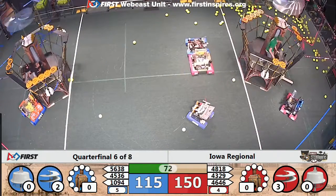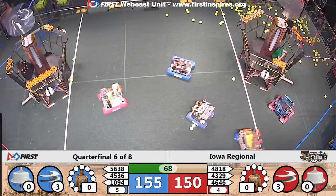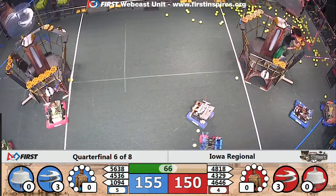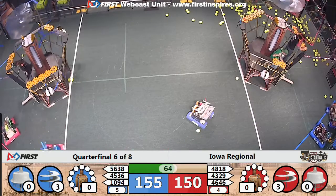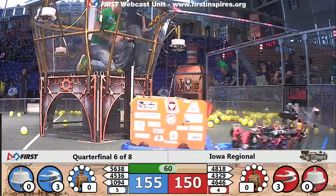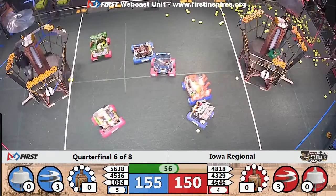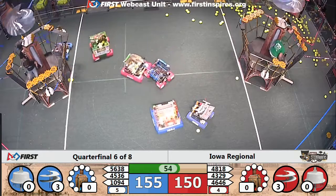There it is — 40 more points for the Blue Alliance just as the Red Alliance does the same. Still a five-point margin. Two more gears go up for the Red Alliance. Both alliances with a good shot at getting that third low rotor spinning. Just under a minute to go in the match.